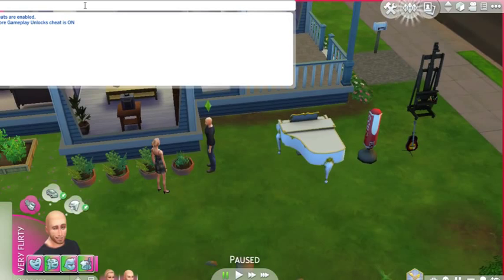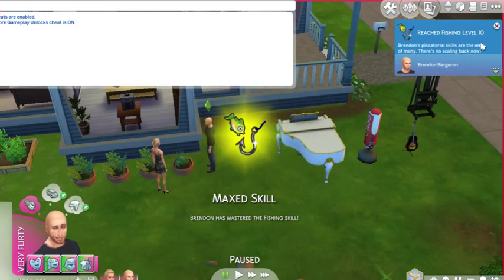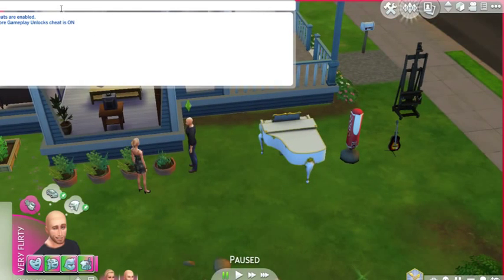The next cheat is for skills — everybody should love this one. Pay attention here. For adults and teens, you type in: 'stats.set_skill_level' then space, 'Adult_Major_' with no spaces, then underscore and whatever skill you want. I'm typing in 'Fishing' with a capital F, and then the number 10. That maxes the skill instantly.